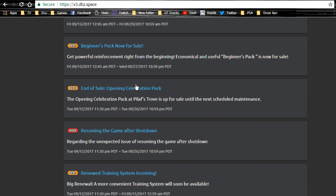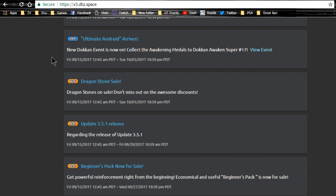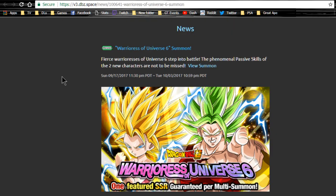Alright guys, it's time for the weekly grind PSA. Let's go ahead and talk about the global and JP events and banners that are currently running, and some of the sales as well. First off on the global side, Warriors of Universe 6 summon is currently available.